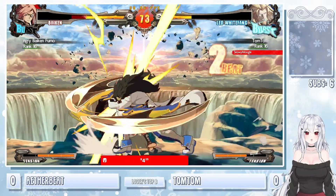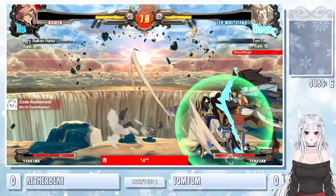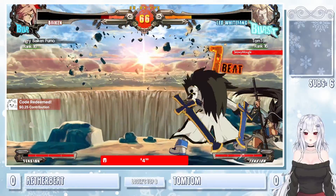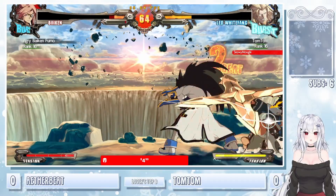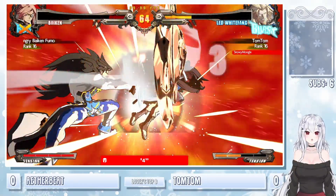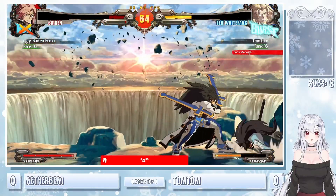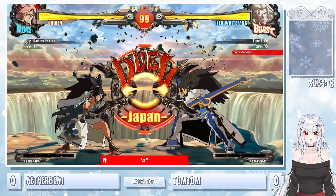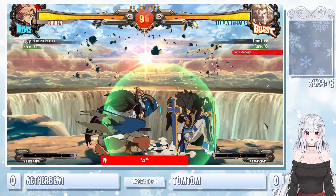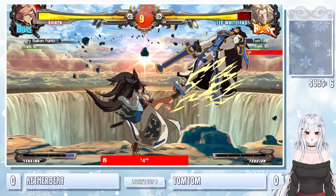They go in the grapple, reset the pressure. TomTom backdashing right out of there — get the sideswap combo. Get the stance H, go right into the super. The super has extremely high minimum damage — I thought it was just one of the best supers. Plus on block, really high damage, continue the combo after.